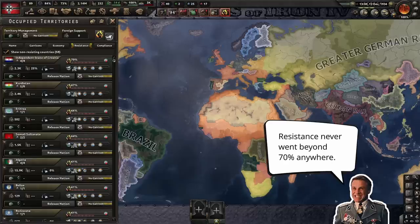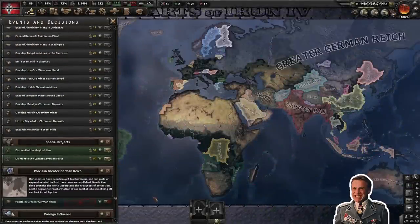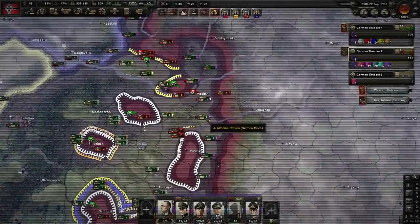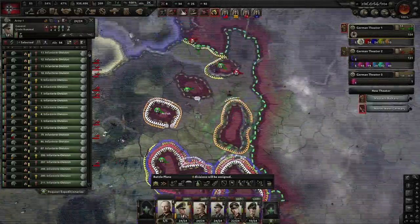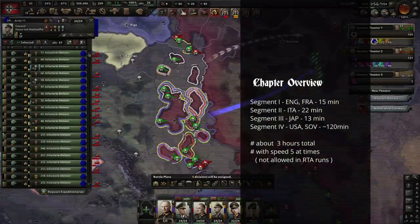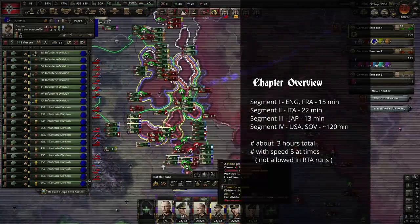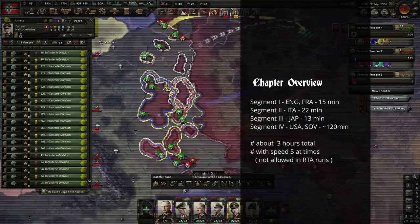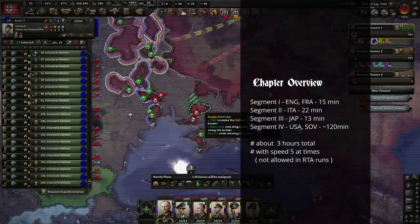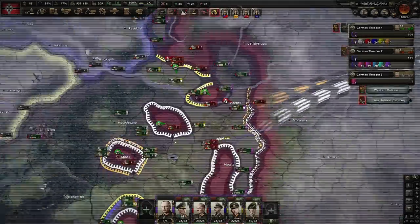I'm pretty happy with the results and route, but I'm not a fan of the heavy micro needed during some stages. In terms of real-time, capitulating the Allies took 15 minutes, the subsequent war against remaining Allied faction members lasted 22 minutes, rushing Japan took 13 minutes, but the United States and Soviet Union segment was nearly two hours. The RT time for this run would be close to three hours. While grinding this route, I thought about alternative ways that might be easier and quicker for both IGT and RT — and I can report that it actually works and will be the topic of an upcoming video.